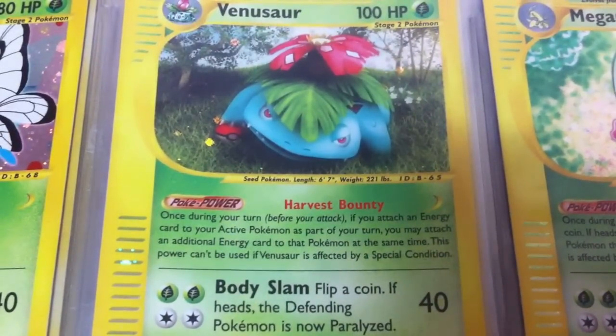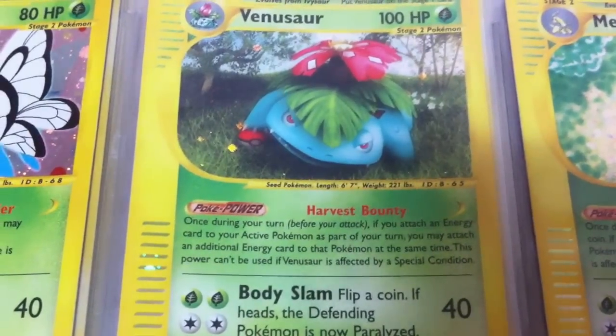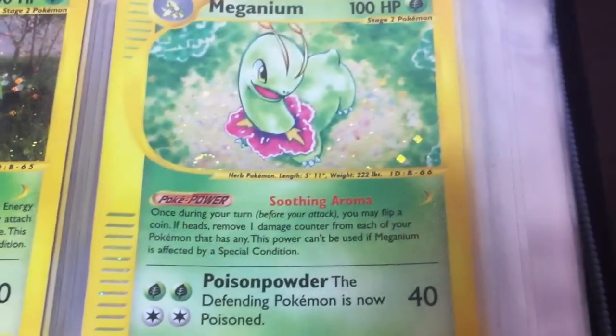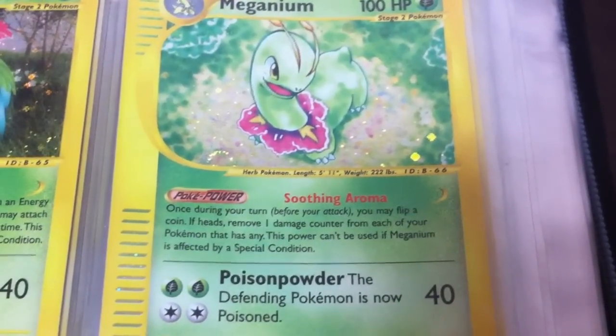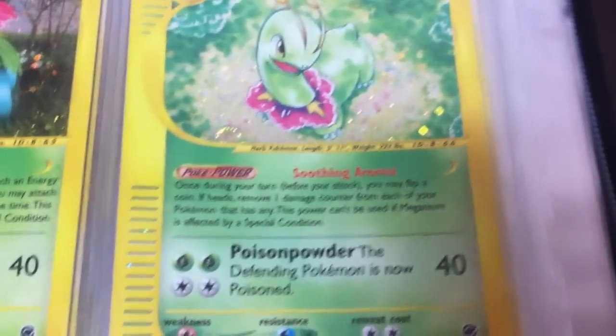It doesn't say you can only use one Harvest Bounty per turn, so if you got a couple of Venusaurs out you could just start charging things up in one turn. Next up is a Meganium — Soothing Aura: once during your turn flip a coin, if heads remove one damage counter from each of your Pokemon that has any. That's cool.